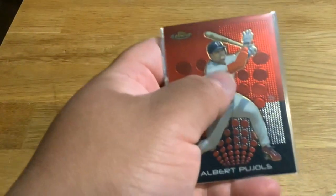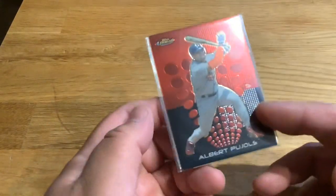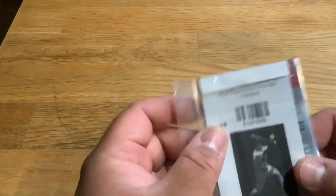And then a card of Albert Pujols — Topps Finest. I think it's like a second or third year card, I think it's like a receipt in the back.